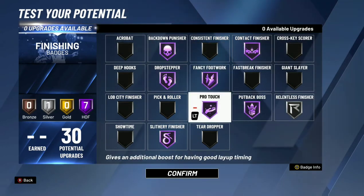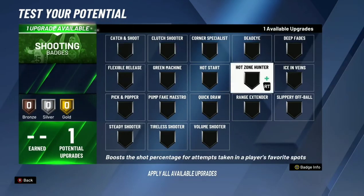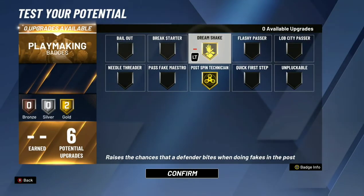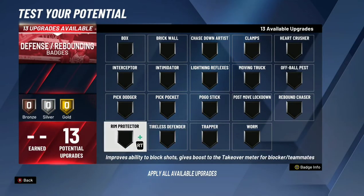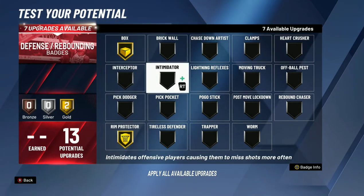Get down on the block with Pro Touch on Hall of Fame and a 95 post hook. Trust me, it's unstoppable unless you're playing someone that really has 30 defensive badges and knows how to play in the paint. But even then, you just mix it up a little bit — shimmy hook, up and under, post spin, drop step, dunk on somebody. There are so many different things offensively you can do with this build.